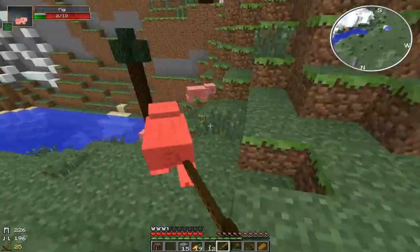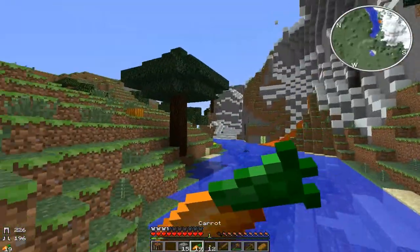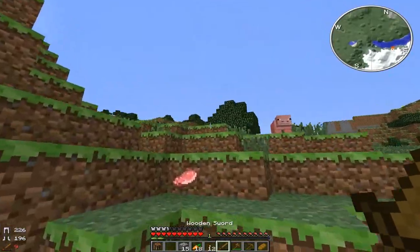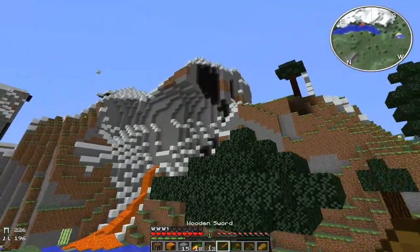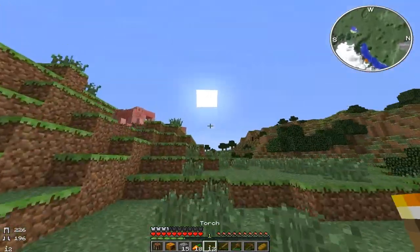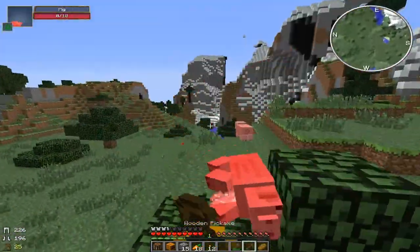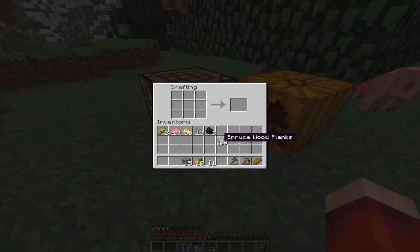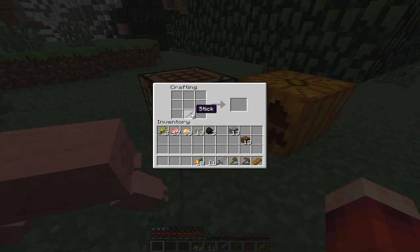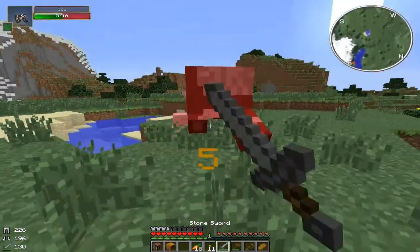I need to find sheep too, because I want to have a good amount of sheep. Kill all the pigs. Pumpkins? Let's head back to the village because the sun is going down. Yeah, we better go back. Where are the sheep? I'm placing everything. Just kill all these cows and stuff.